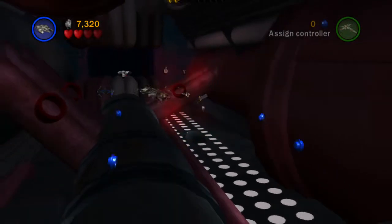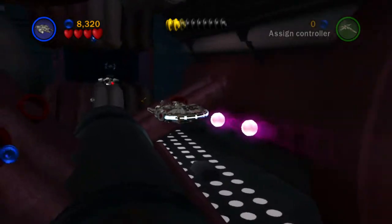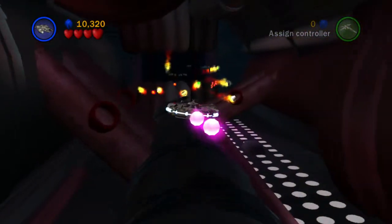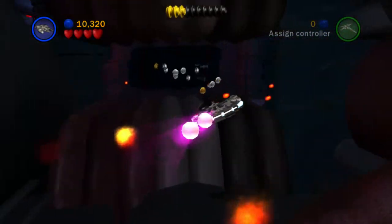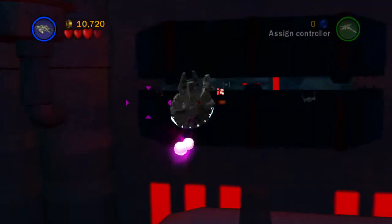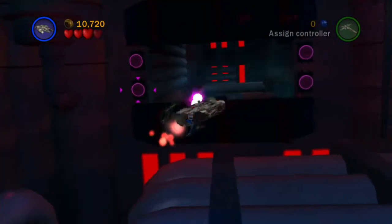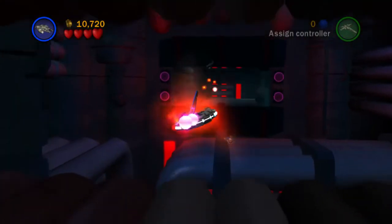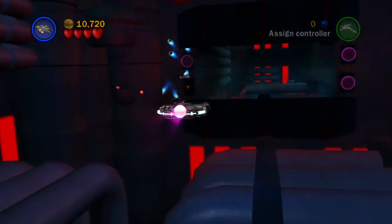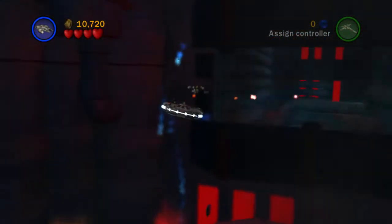There are so many TIE fighters. We got four thousand studs — we're not going to be getting True Jedi, I don't think. We got them all back though. The third minikit spawned after we destroyed those pipes. Now heading to the next area, which opens up with four little targets to shoot with missiles. I've only got two missiles — maybe we lost one when we died.